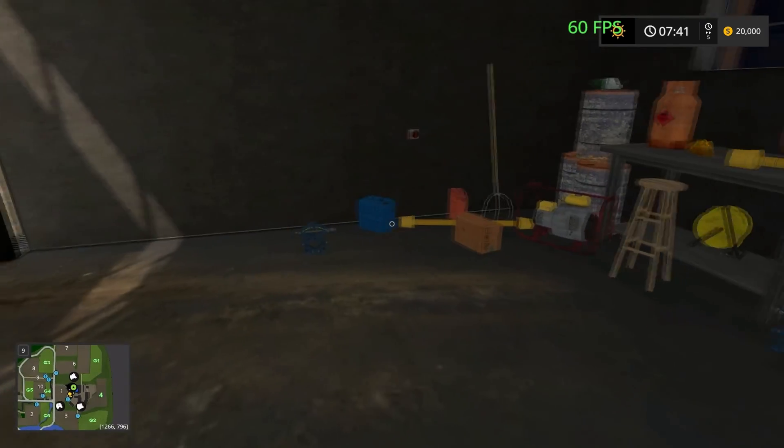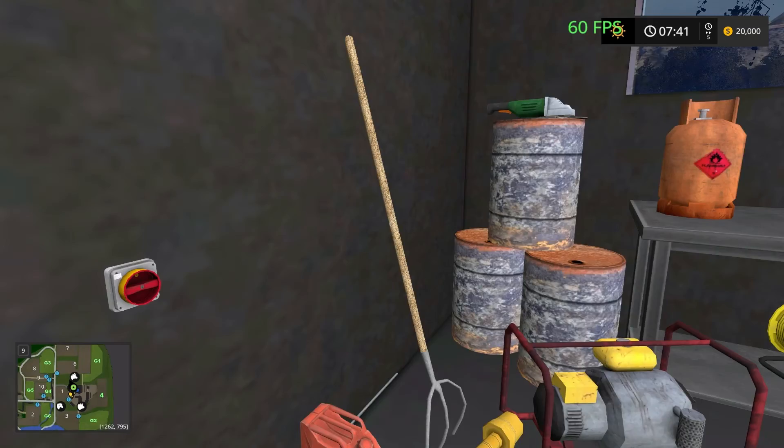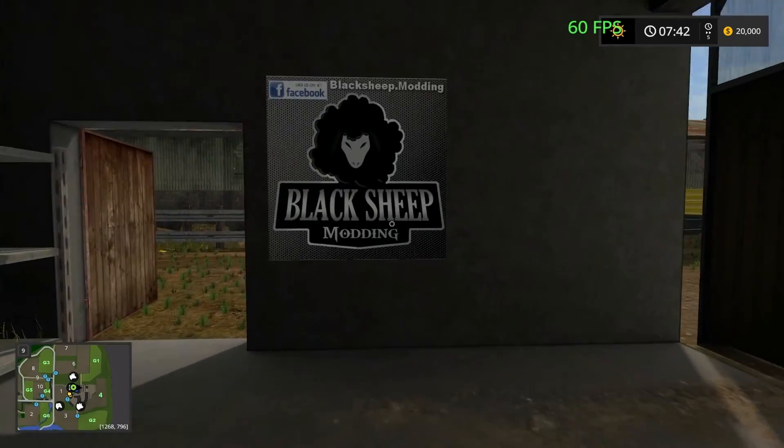It wasn't in the workshop. There's a light switch here too — we've got lights. That makes a big difference to lighting. As you can see, the map's been done by Black Sheep Modding.